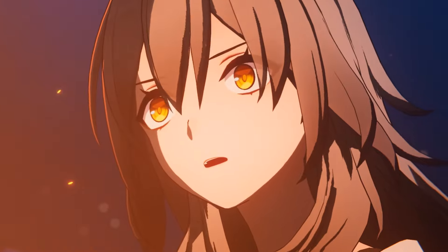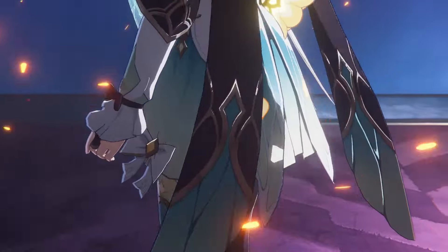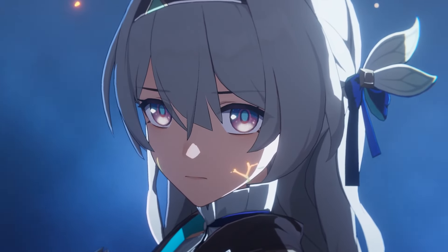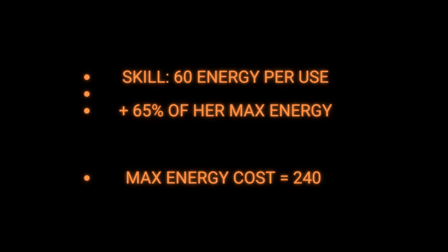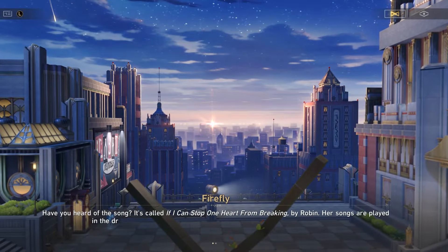When Firefly is not in her damage state, her normal skill gives her 60 energy just for using it, and it doesn't stop there. This is really powerful because most characters only get 30 energy after they use a skill. It's very necessary because her energy cost for her Ultimate is a massive 240.